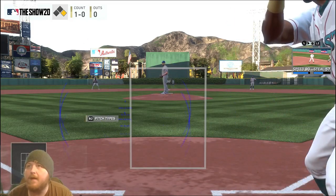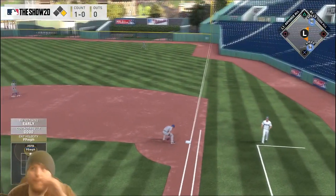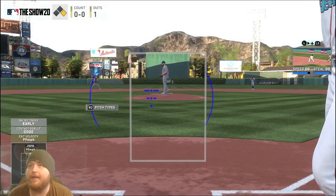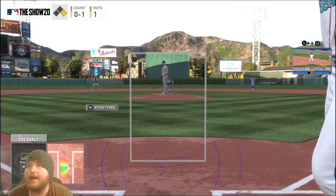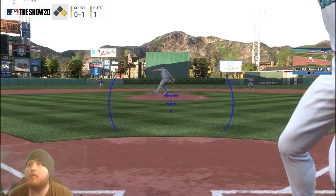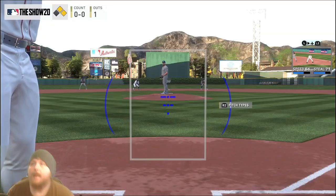McGunsky likes to start his PCI a little lower. Some people start at dead center, others start on the outside corner and adjust inside. Personally, I prefer for lefties to start slightly on the inside half and then track pitches from there. For righties I like to go a little more up and in, just to protect against that high and inside fastball.